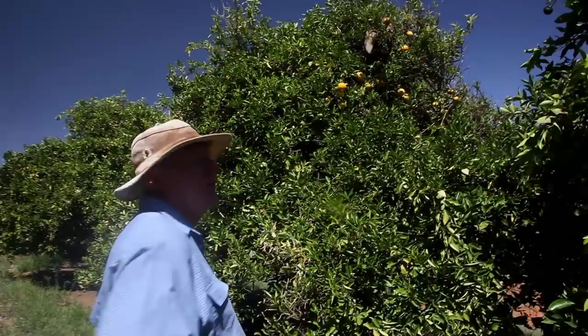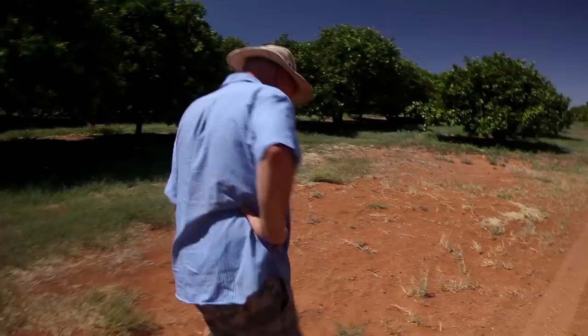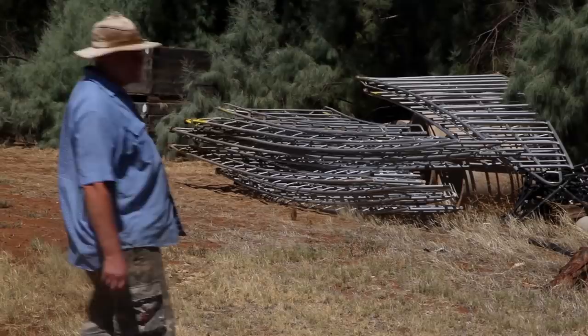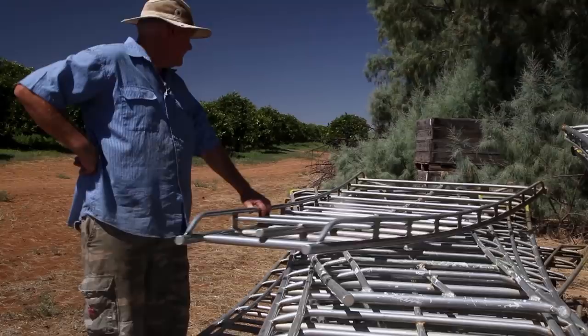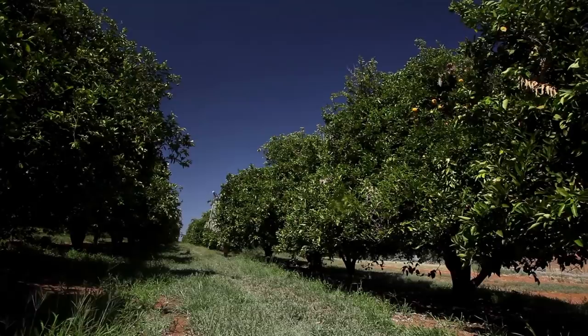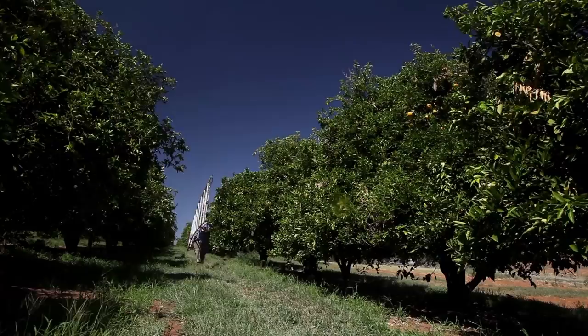That looks like fun, doesn't it? I think we need a pair of snips and some sort of bow ladder. Maybe we'll just go down the pub. I think we'll just borrow one of these ladders — that'll be long enough. They're bow ladders, which is what they lean up against the citrus trees when they're picking fruit. Hell, I did a few years of that. Good God. As crazy as beekeeping is, it's better than orange picking. It's the bee rescue — to bee or not to bee, that is the question.